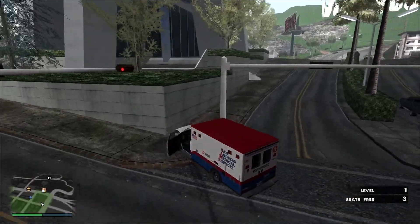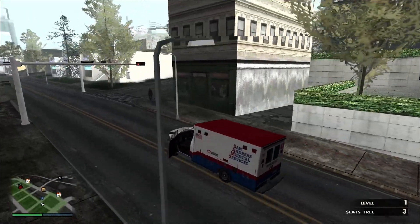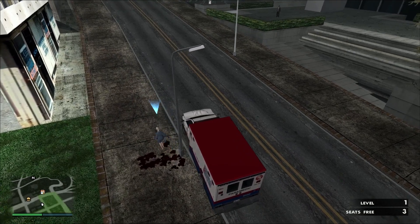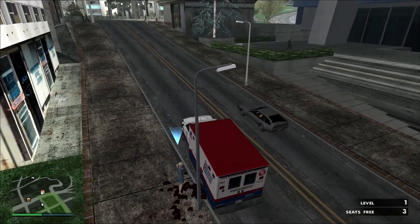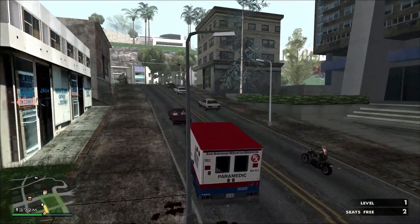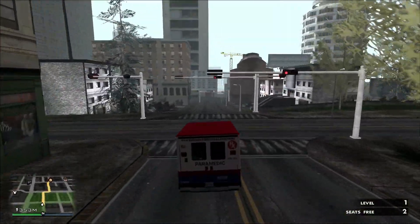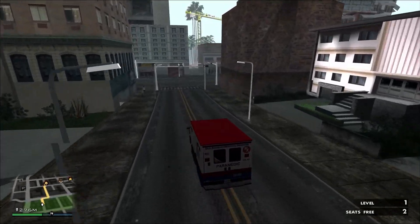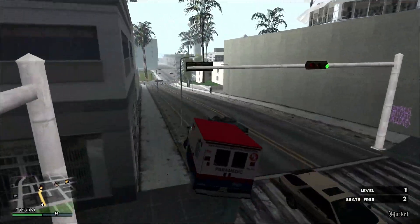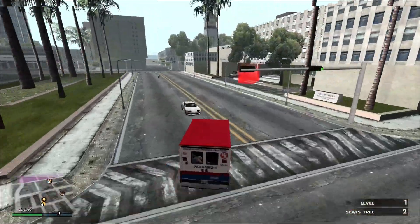Can you just steal an ambulance and take people to the hospital and no one suspects you? She's just leaking blood, this poor woman. I love how she was just standing there calmly and able to slowly walk to the ambulance but she was literally dripping blood. I love San Andreas — this game is so goofy.